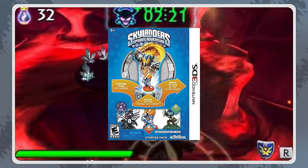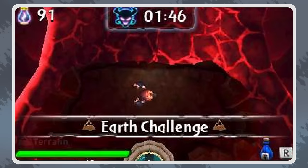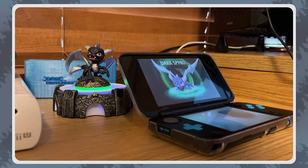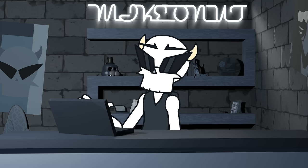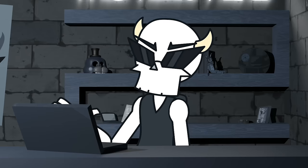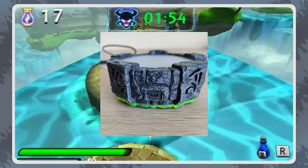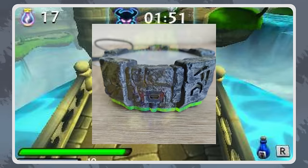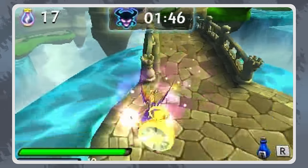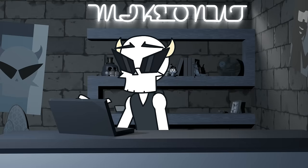Finally, we have the 3DS portal. These were only sold in the 3DS starter packs, and were much smaller than the console counterparts, meant to hold only one figure at a time. This version communicates with an infrared sensor, so it can communicate with the 3DS directly. It kind of makes sense that the 3DS needed its own specific version, but it kind of blows that there isn't one version that works on every single platform. The first generation of 3DS portals had a micro USB port on them, meant to be used in the online game, and this may have also let users use the portal on the Wii and PlayStation — I can't be sure since I don't own one of these versions, but you'll see why I think this later on.